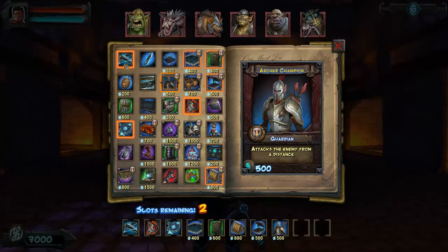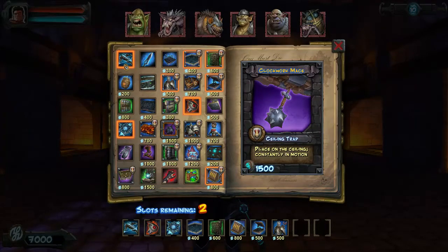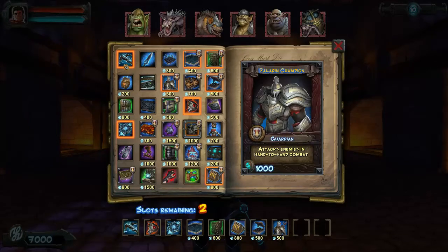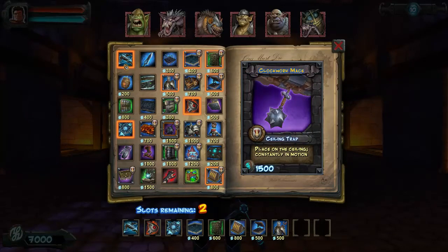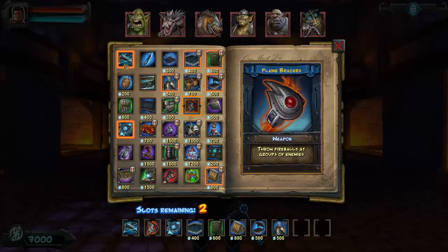I think the plan, similarly to how I do it on normal, is going to be focused on archer champions. Because there's not really a kill zone you can use on this level — just kind of hit things at the door and see how it goes. I'm going to have spring traps, maybe see if I can fling them back at the doors. I don't really know how this is going to work, quite frankly, so we'll see.